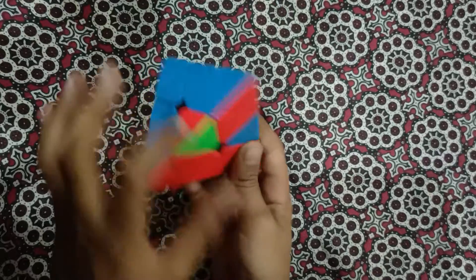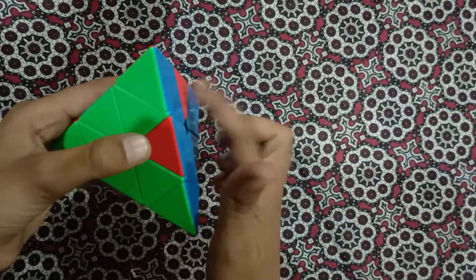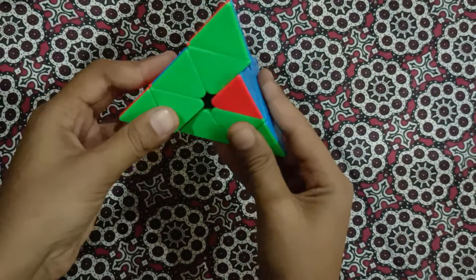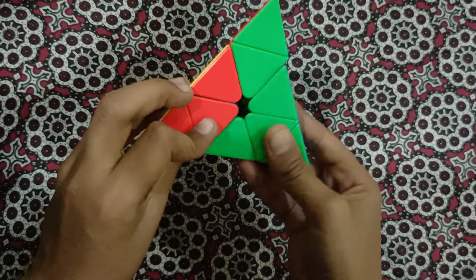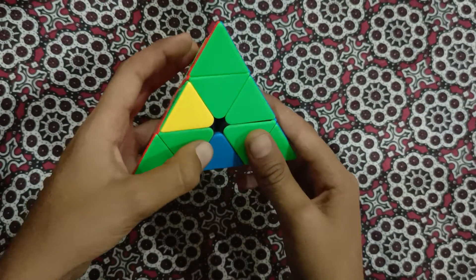You have to leave the mismatched edge and hold your cube from the edge that is correct. With the correct edges on the right, do the right-hand algorithm: lower the right, lower the left, raise up the right, raise up the left.